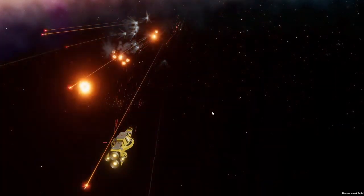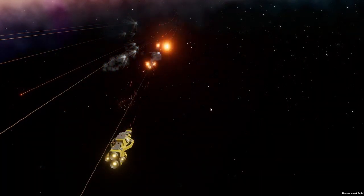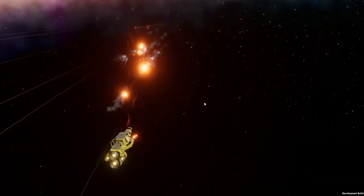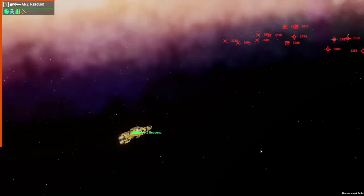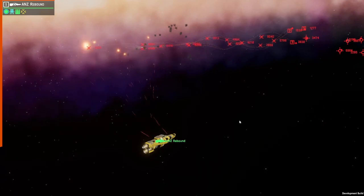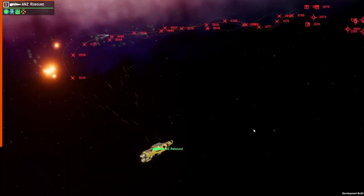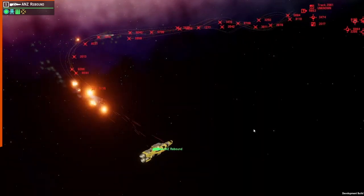The downside of the rebound is that unlike other point defense options it doesn't have the ability to track its own targets — it's entirely reliant on your warship sensors to identify and direct the rebound onto incoming missiles. It does have an autoloader: 15 rounds every 0.3 seconds, then a three-second reload, with modifiers available in the compartment and module parts of the fleet editor.